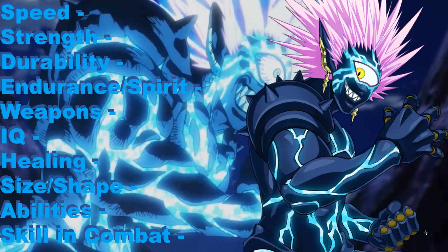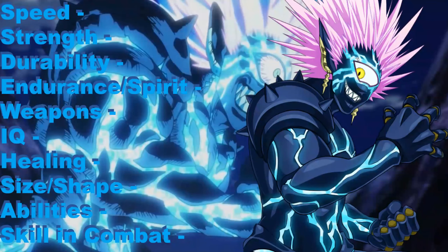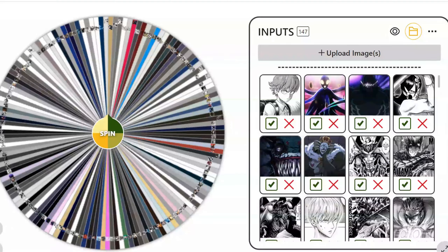We're going to be building a character to defeat Lord Boros in his released form. I already built one to beat his armored form — you can check that video out sometime. If you don't know how this is going to work, we basically have a bunch of categories. We're going to be spinning this wheel, getting one of 147 characters, and putting their attributes on this board, hopefully ending up with a character strong enough to beat released Boros. There will most likely be manga spoilers in this video, so you have been warned.